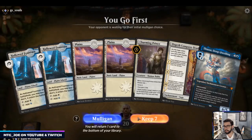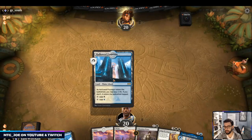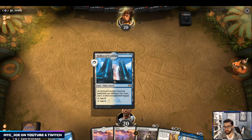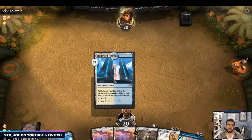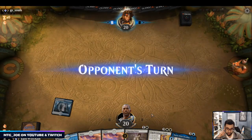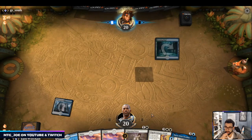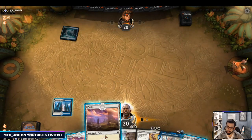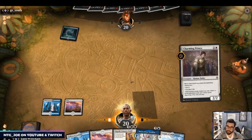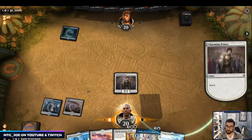This hand is fine — Charming Prince can help smooth out our draw, and having Thassa early in this game is going to be valuable. Blue-green — could be a couple of decks; we're seeing a lot more Temur Adventures. Let's just scry here.